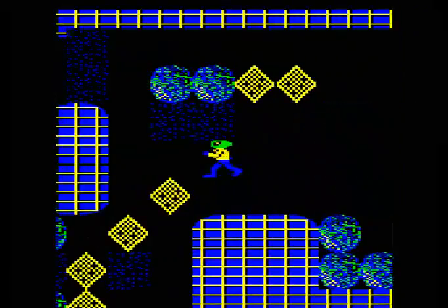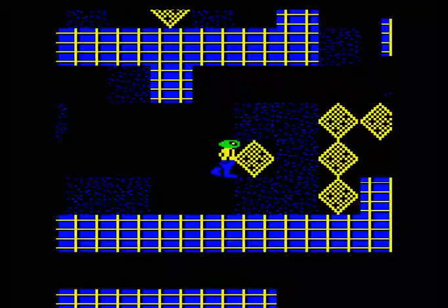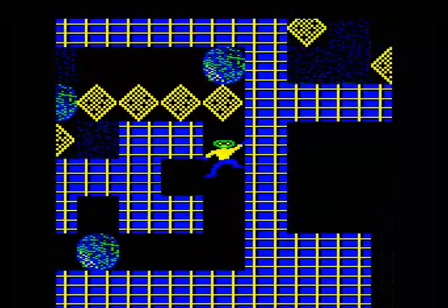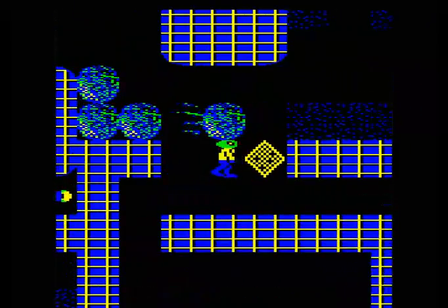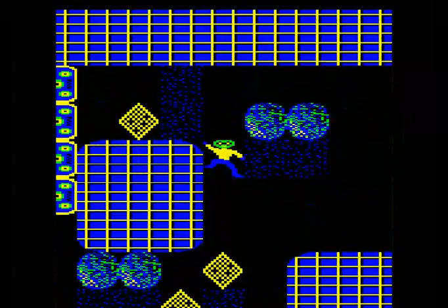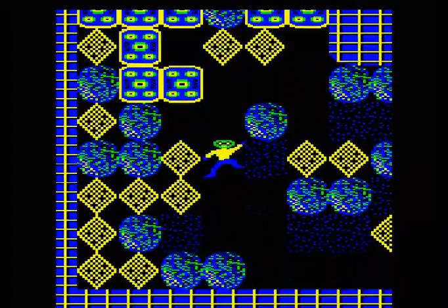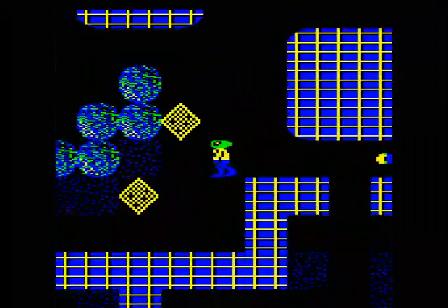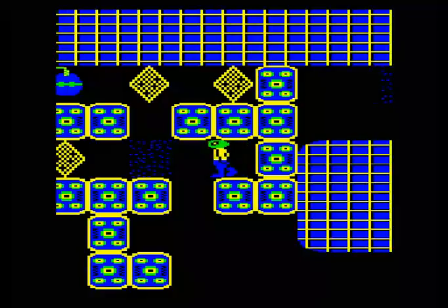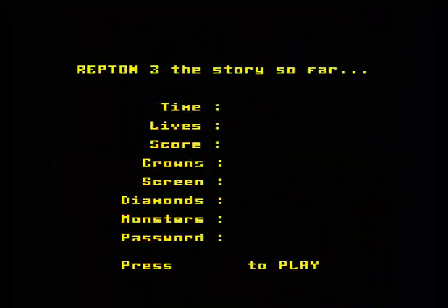That looks a bit dangerous so we'll go around the other way. Nice empty cave to let us just believe that things are going to be nice. We'll go under those two boulders there, which means we can't get back out that way, but we can go out the top here easily. In the last area of this level we've just got to collect these diamonds and watch out for the boulders. They give us a time capsule there but we really don't need it. Those walls look like bank vault doors or something. Moving on to the next level.